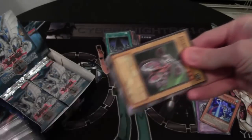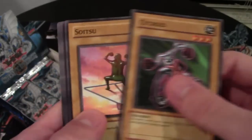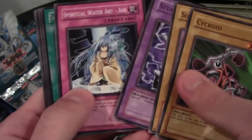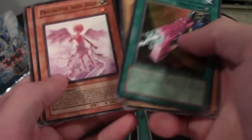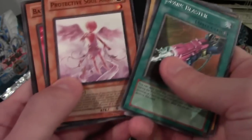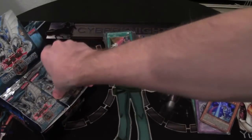For people that may be new to seeing some of my openings, I hate to name off all the commons and stuff — I usually just name off a few, because it makes the opening so much longer to watch. Soitsu — awesome card. Spark Blaster — that one's pretty cool as well. Protective Soul. Batterman C — I guess Batterman C's the only Batterman in this set.